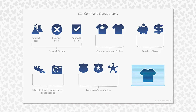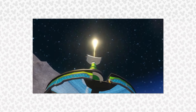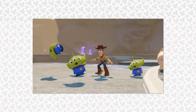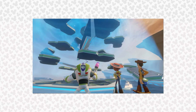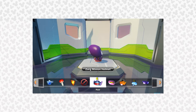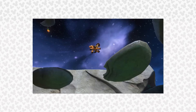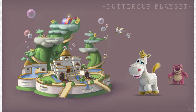Lastly, he shared concept art of Star Command signage icons. We did end up receiving Toy Story in Space as a playset, but seeing all these amazing concept art images just warmed my heart. There were so many ideas, and even all these years later, we are always discovering new things we never knew about Disney Infinity. So Infiniteers, what do you think of all these new Disney Infinity concept art pieces? Which one was your favorite? Let me know all your thoughts in the comment section below.